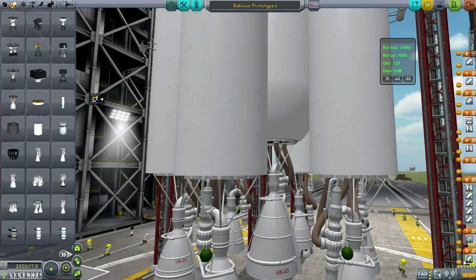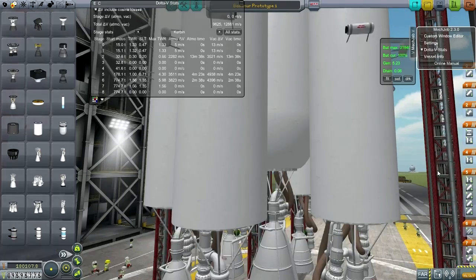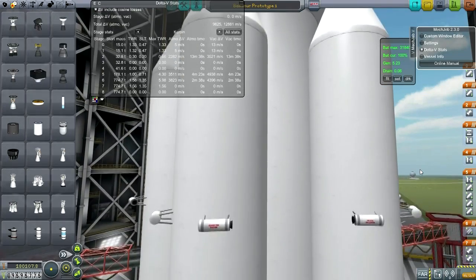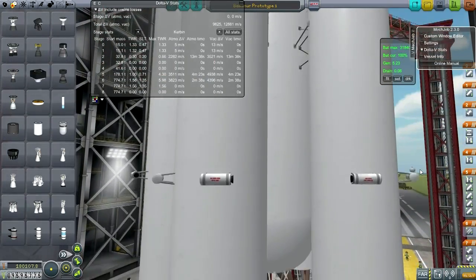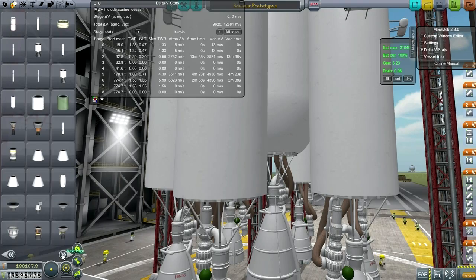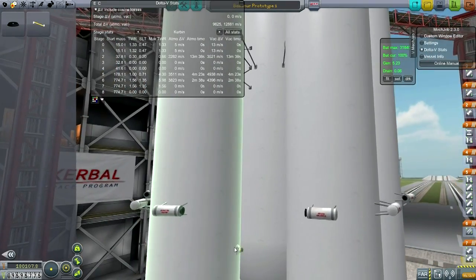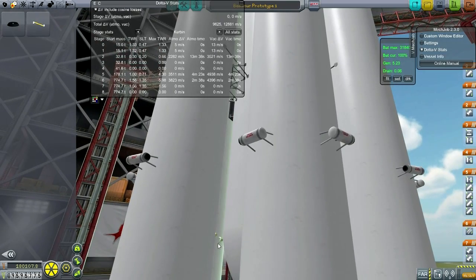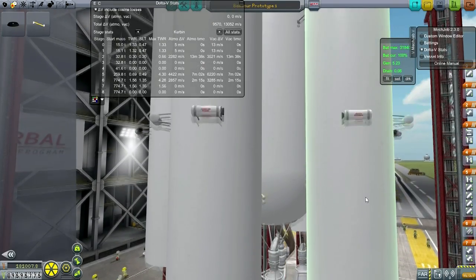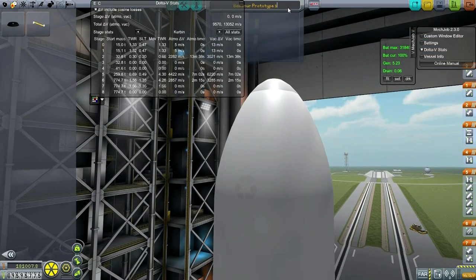Let's try lighting the NK-43 immediately. Not great — that's not good enough. Maybe this is the time we try out fuel cross-feed. We'll light it immediately and we'll have fuel cross-feed. Yep, that gets us the right numbers. I'm going to switch the version and call this Prototype 2 — it's pretty different in some ways.